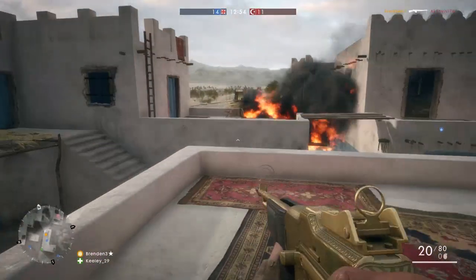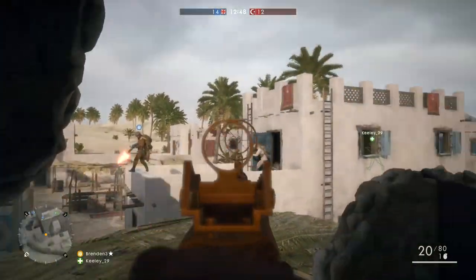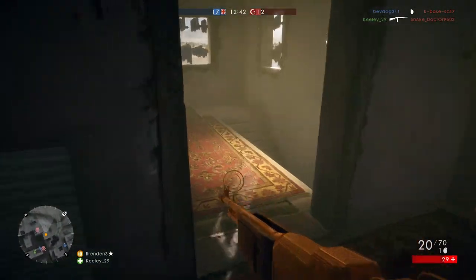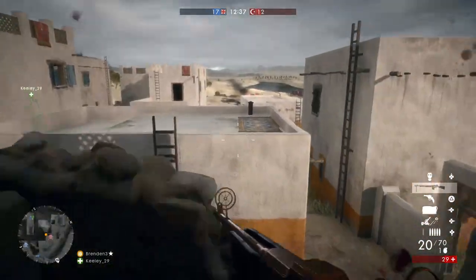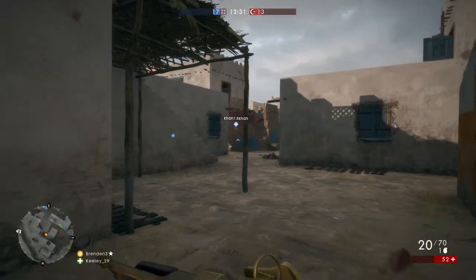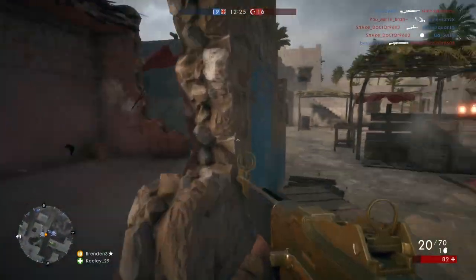The BAR, having only 20 bullets, lets you move around pretty quickly. It doesn't feel like an LMG in terms of movement. It's a weapon I'd certainly recommend if you're fond of assault rifles from previous games, because Battlefield 1 doesn't really feature too many. The BAR is something you can really substitute as that type of weapon, and it certainly plays like one. The only real issue is the multi-kill situation.